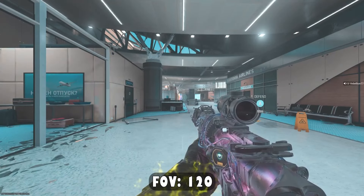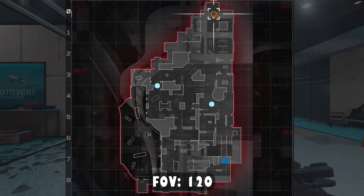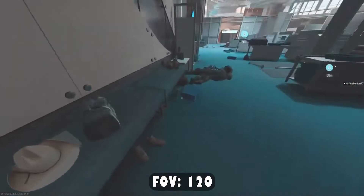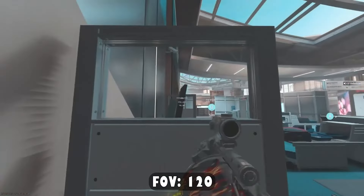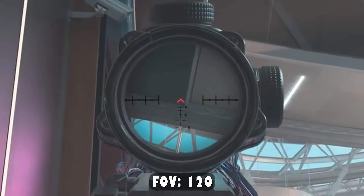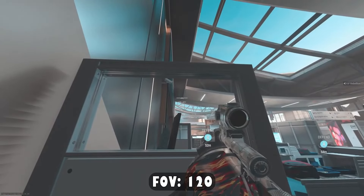For the last spot, this will be how to tube the enemies that immediately run up the stairs toward the coffee shop and are attempting to cross the bridge running to B. Run over to this left side, stand on top of the benches, aim your center dot right at the corner of this section of the ceiling, and just fire away.